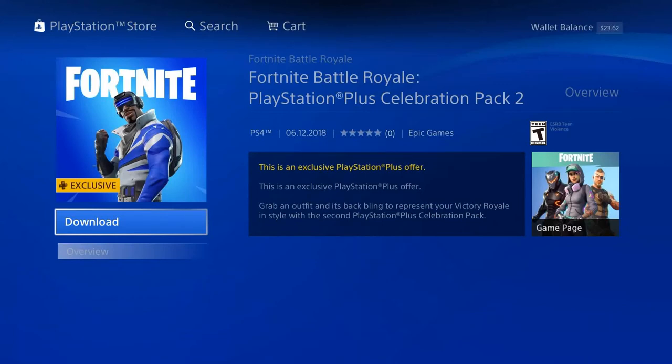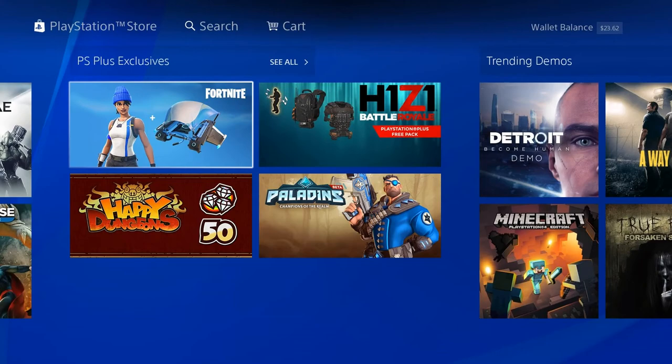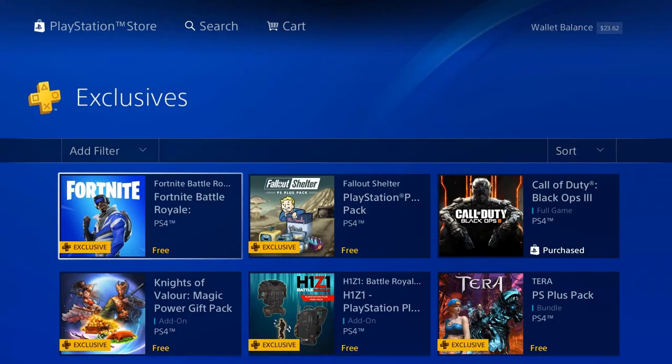PlayStation Plus members have a new Fortnite skin and back bling. If you're playing on PS4 and you have PlayStation Plus, head over to the PlayStation Store, go down to 'Free,' then head over to the PlayStation Exclusives — in there you will see your new skin and back bling for free.